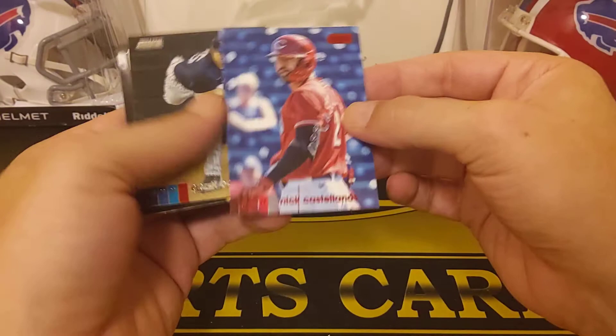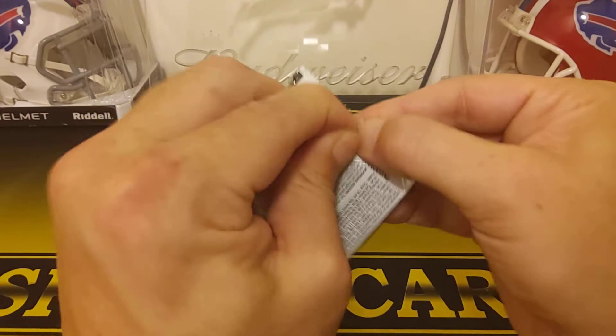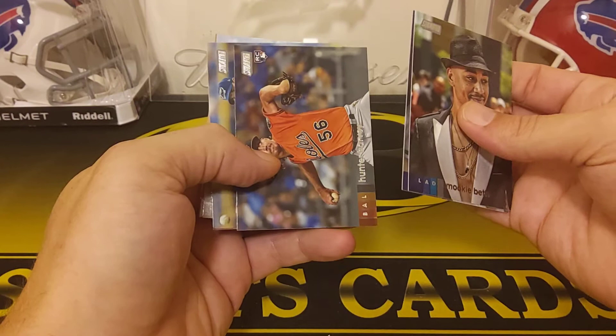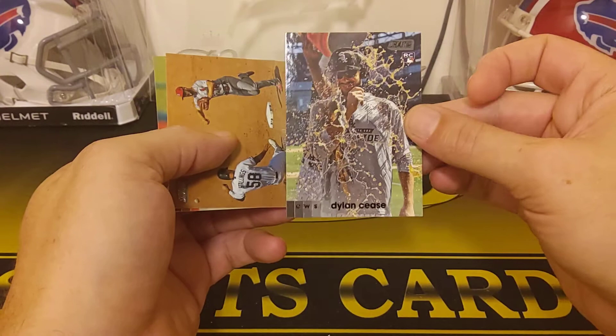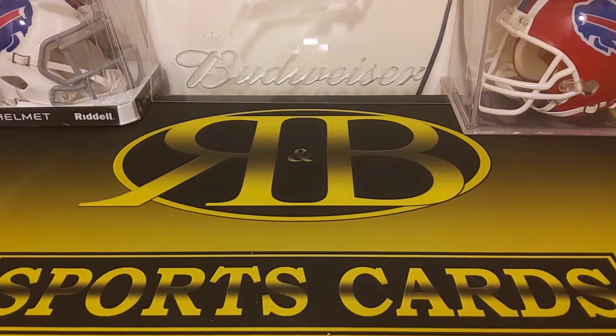So our last pack. I got a couple rookie autos — there's a pretty good checklist of autos, and these are on card with the gold chains. Chipper Jones, Hunter Harvey rookie, Charlie Morton for the Rays, Marcus Stroman. And then we got a Dylan Cease rookie card — that's a black foil parallel. Paul DeJong and Didi Gregorius.